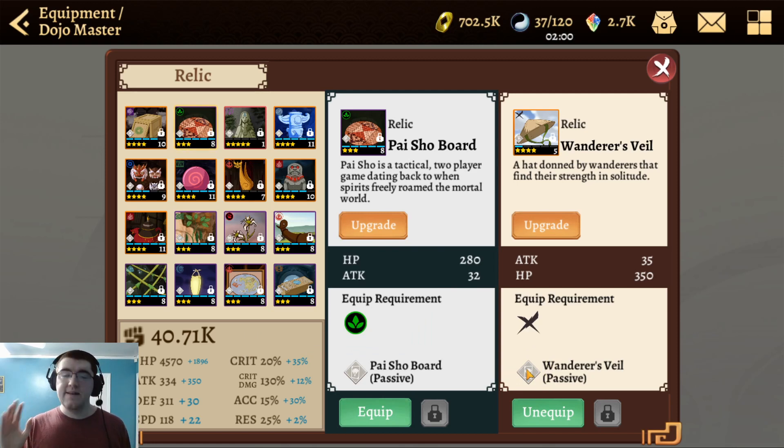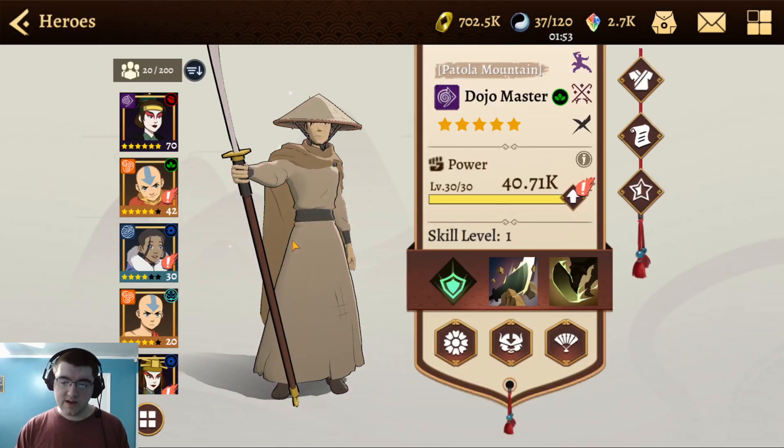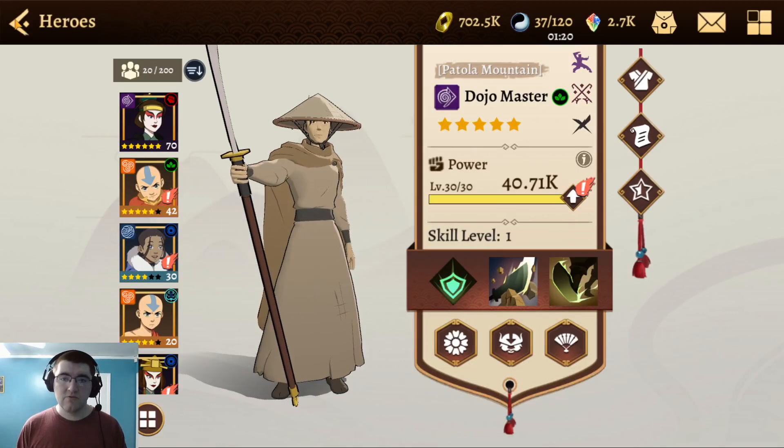That's about it for the Dojo Master. He'll likely come around in another powerful opponent banner. I'd recommend getting only one copy — if you get duplicates, since these powerful opponents are easy to get, instead of becoming a mythic coin they convert into six-piece chaos tickets, which is interesting. The jury's out on whether that economy is good — it really depends on your situation.